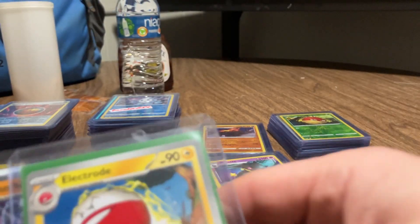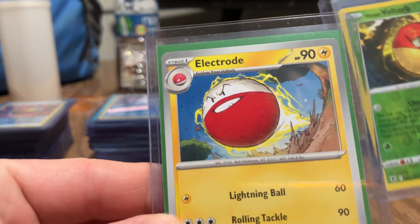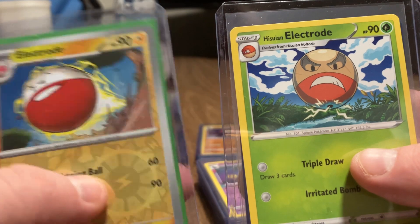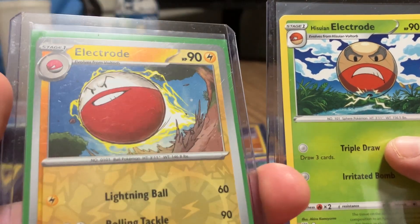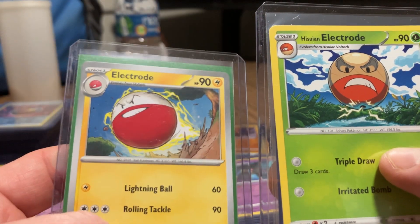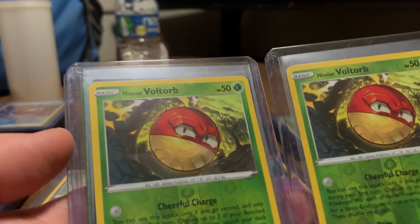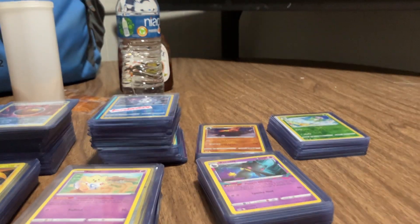Here's the other side of Voltorb. This is a Hitmonchan. Voltorb. And another Electrode - so here's three different arts for Electrode: one, two... actually no, this one's a reverse holo, so there's two arts for Electrode. These are both just reverse holographic Voltorbs. And here's a different art for Voltorb - that's cool.